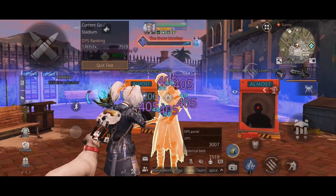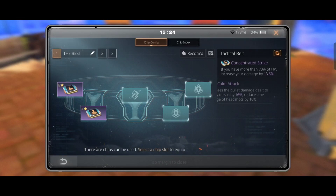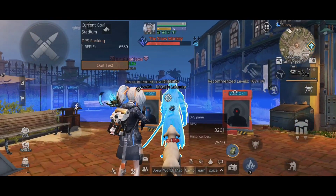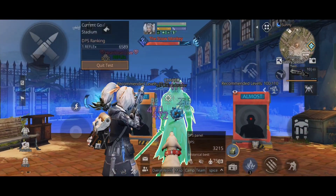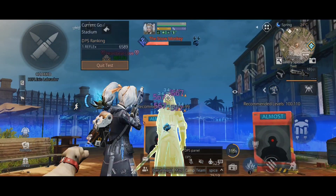Without any chips, damage was 598 and 395. If we put both of these chips together, it can make a good combo. When we combine Calm Attack and Concentrated Strike, we get 470 damage to the torso and 567 headshot damage.